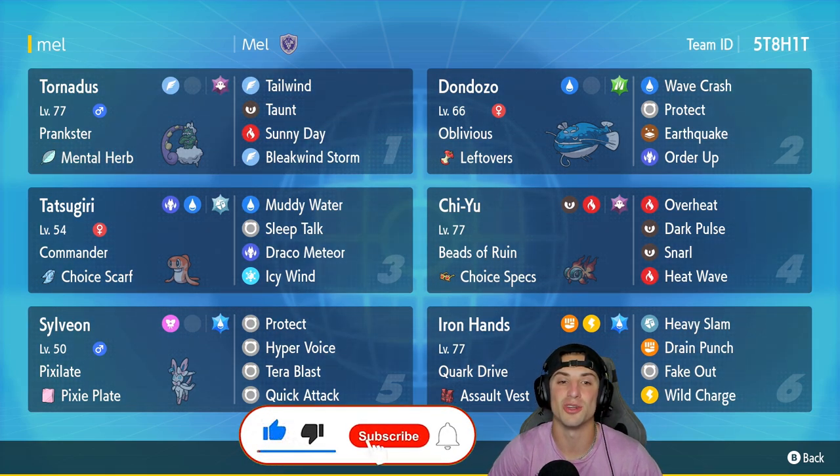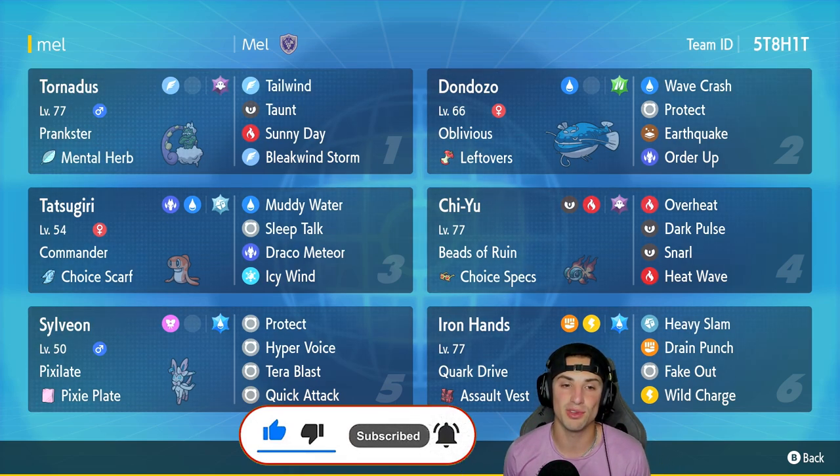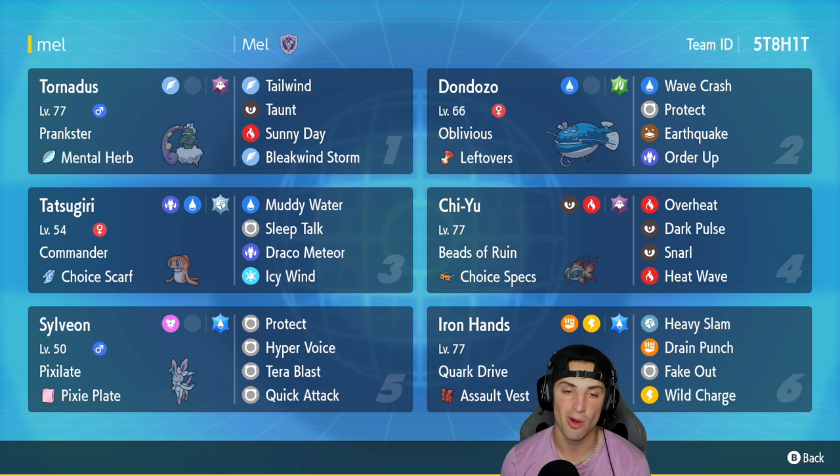Our first Pokemon for today's team preview is going to be the best support Pokemon on the ranked ladder at the moment, and that is going to be Tornadus, which has Prankster with the Mental Herb as item, rocking Tailwind, Taunt, Sunny Day, and Storm. Our second slot we got Dondozo with Oblivious and Leftovers as its item — it's got Wave Crash, Protect, Earthquake, and Order Up, pairing up with Tatsugiri.